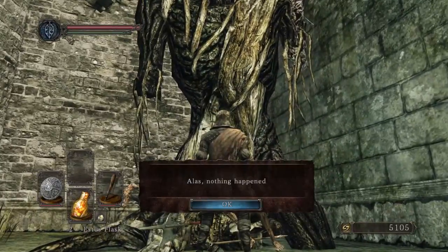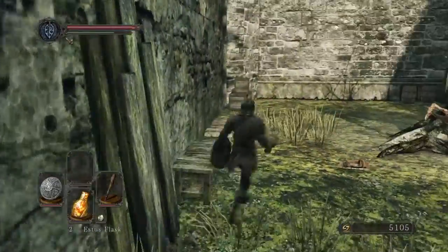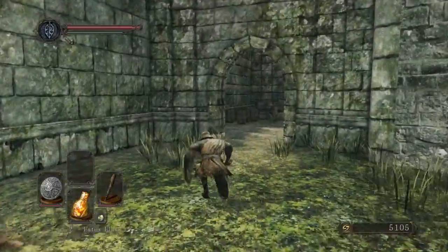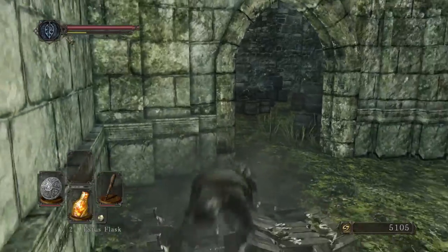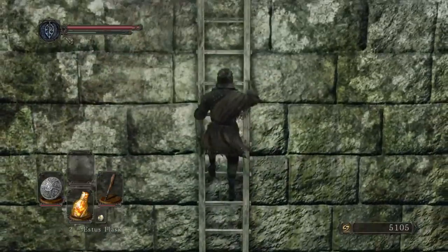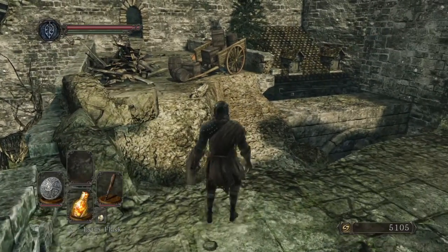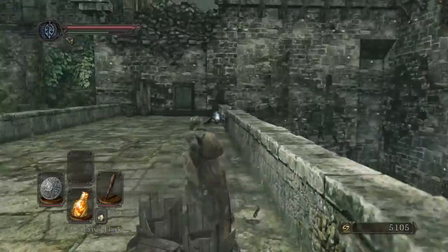That's such a satisfying smash — it's not even funny. So this is a giant right here — this is what the giants look like in this game. This one is obviously dead. It says 'examine' but nothing happens, obviously because we don't have the item that we need. There's an item behind here — a Large Soul. We have about 5,000 souls pocketed right now, so when we go back to Majula we're gonna have plenty to level up and upgrade our weapons. I'm kind of thinking of switching to the Bastard Sword.